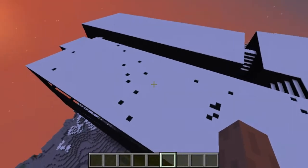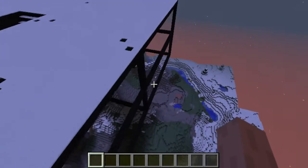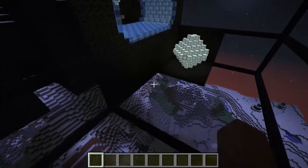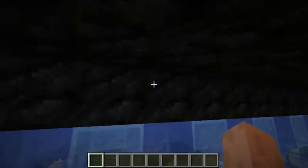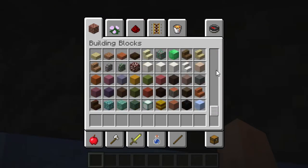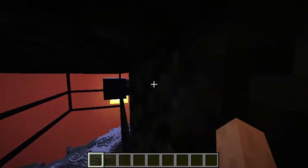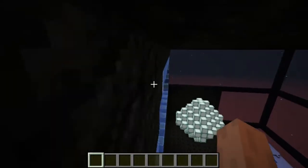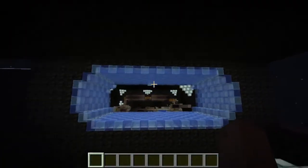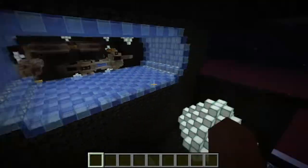The giant base — the coal block foundations are supposed to be space. Since there is no completely smooth black block, just one base color, coal block is the closest thing you can get. You can use obsidian, but I doubt it — it's better used for ships.